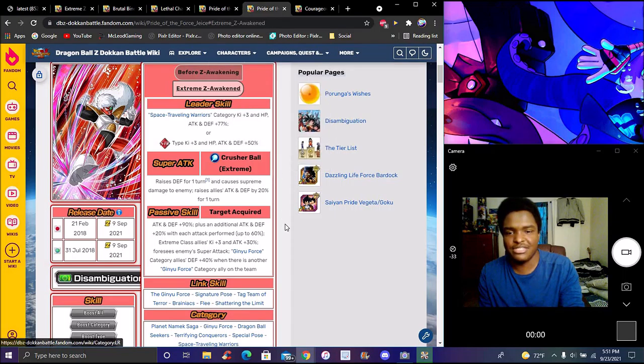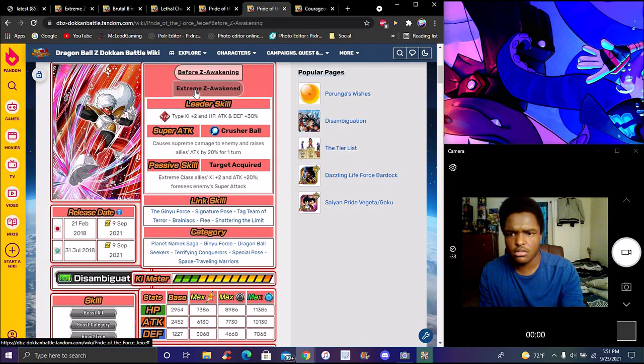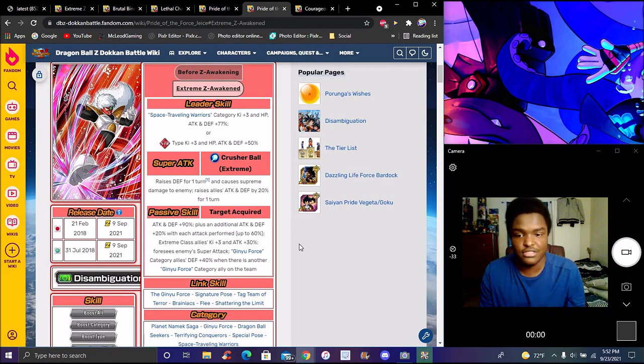Jace is probably one of the best support characters in the game. He does Space Traveling Warriors category Key Three, everything at 67%. His super attack raises defense for one turn, causes supreme damage, and raises allies' attack and defense by 20% for one turn. Passive: attack and defense plus 90, plus another tech defense plus 20% with the attack performed up to 60. Allies get Key Three and tech defense plus 30%, forces enemies' super attack. For Game Force category allies, defense up 20–40% when there's another Game Force category ally on the team.